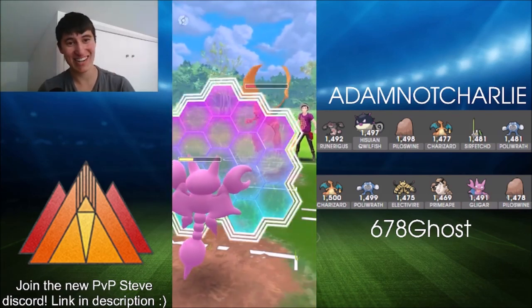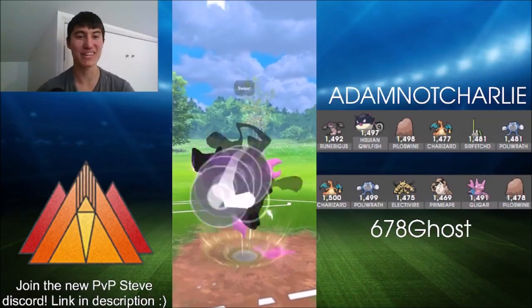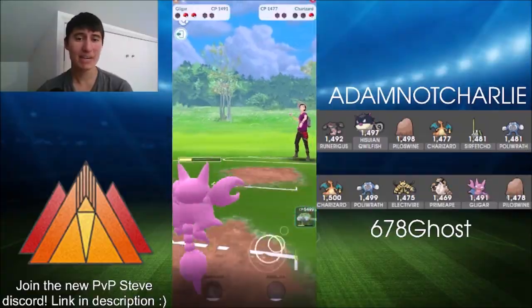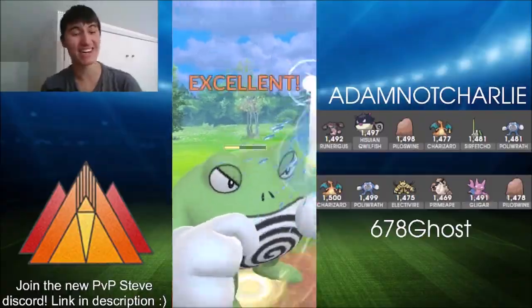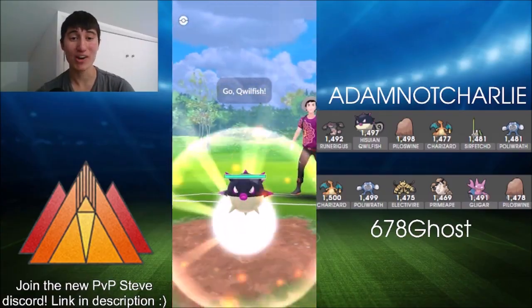Actually it's the Dragon Claw bait — that is Charizard with a bait ability that not a lot of Pokemon in this meta have access to. But that Night Slash is going to be enough to take it out. Here comes Sirfetch'd, and Ghost quickly swaps into Poliwrath. The Scald is basically going to be enough to take this Sirfetch'd out because Scald is a good move and Sirfetch'd is pretty squishy. That is game one for Ghost.